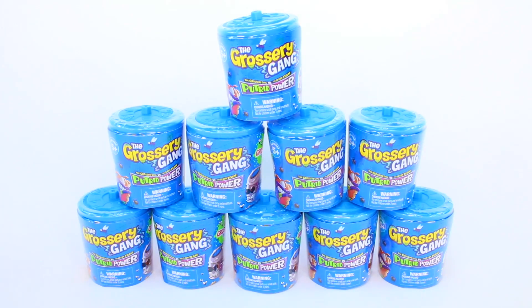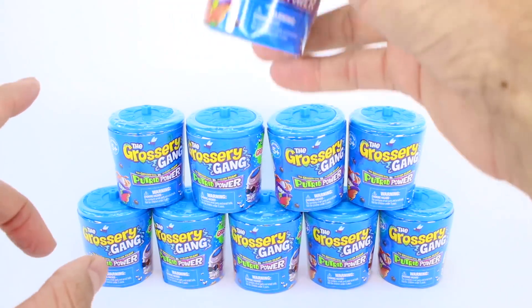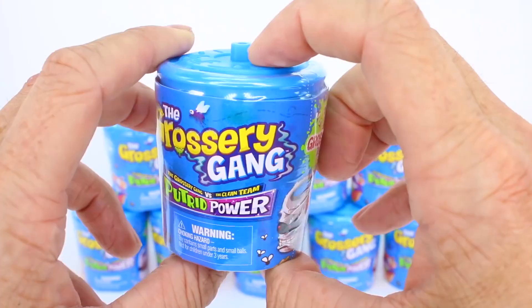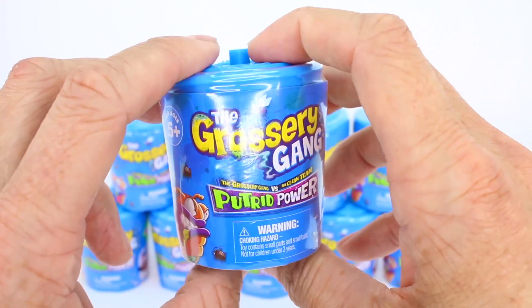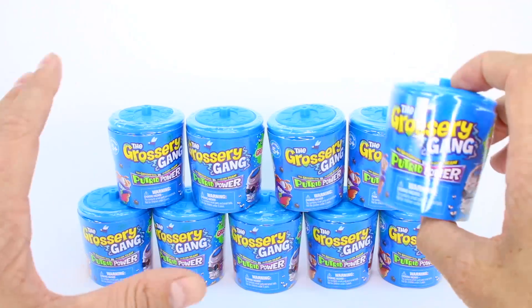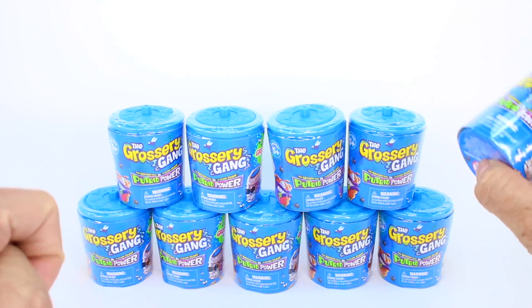Hey everyone, welcome back to another Grocery Gang unboxing. Today we have Series Number Three. You guys have been commenting so much asking where Series Three is, and here it is. Today we have some two-packs to open up. We have these trash cans, and this is the Putrid Power Collection. It is the Grocery Gang versus the Clean Team. The Grocery Gang are trying to be cleaned up by the Clean Team, and they have to putrid power up in order to stay gross. So we have ten trash cans to open up today, and we are so excited to check out the new characters.